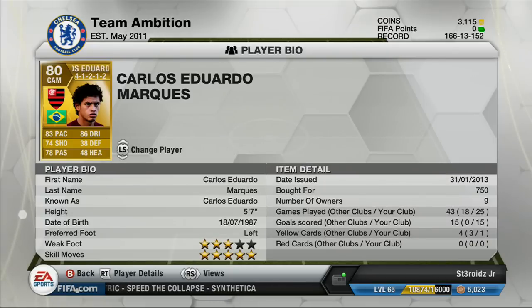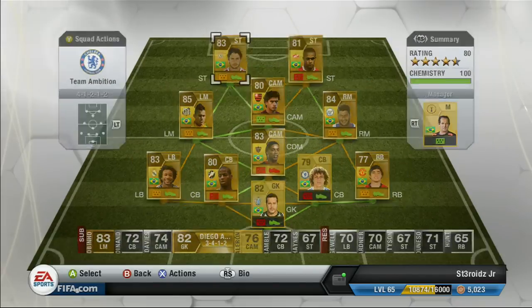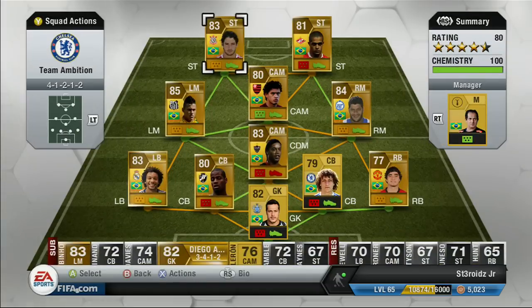Next, Carlos Eduardo — bought him for 750 coins. Five star skills. This guy is a lot better than his stats make out for him to be — 86 dribbling, he's a monster. Next we got Alexander Pato, 1,900 coins. 89 pace, 83 dribbling. His finishing is really good — I scored 17 in the last 25 games with him. He's a monster.